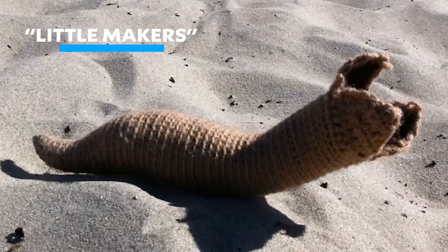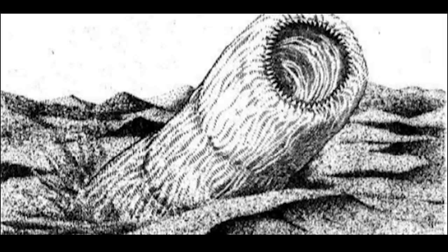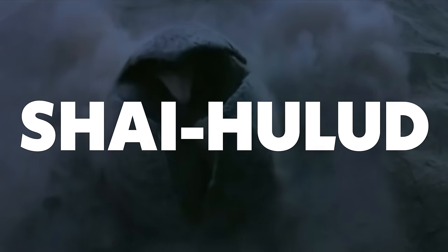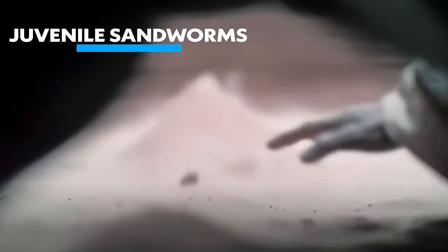Also after these spice blows, the sand trout slowly form into very small sandworms over a period of about six years. The Fremen call these roughly three-meter-long worms little makers, after the conventional name of an adult sandworm, the shy halud, or the maker. These little makers eventually form into juvenile or stunted sandworms, reaching about nine meters in length.